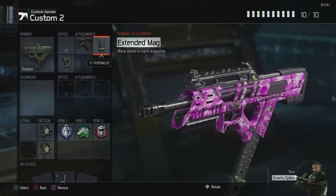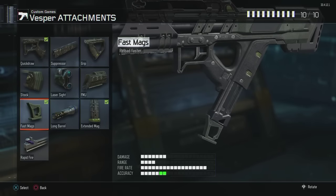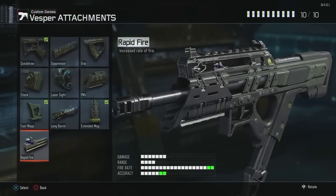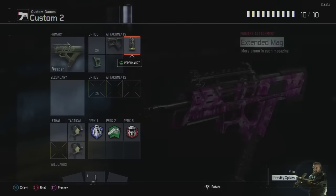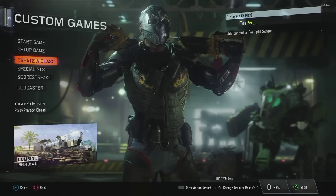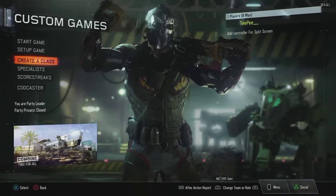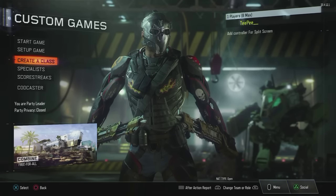As for the Vesper, Quickdraw — love it. Extended Mag is important since it only has a 30 bullet clip, so I highly recommend using E-Mag to get that 42 rounds and make this weapon more viable. And then the last attachment is again up to you — whether Fast Mag for fast reload, you don't really need Rapid Fire because it shoots so fast already. Maybe Grip to manage recoil, which a lot of people use. And Laser Sight to make the hip fire even more OP. Now let's hop into a private match and I'll show you the perks of using both of these weapons and what exactly sets them apart in Black Ops 3.